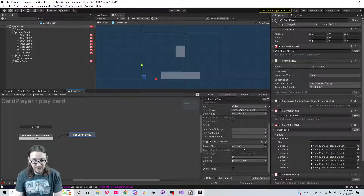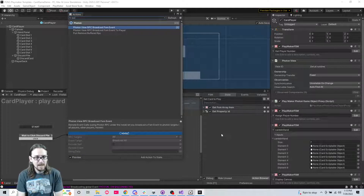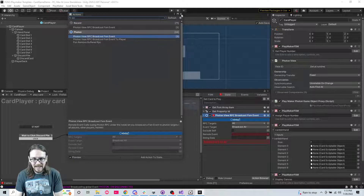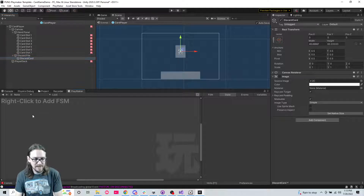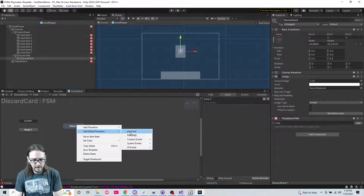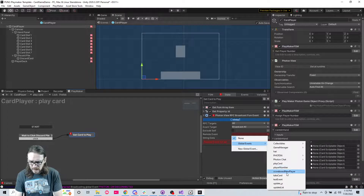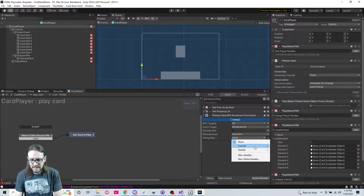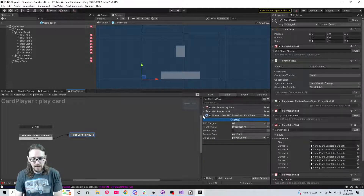We're going to 'broadcast FSM events to all', and it's going to be on the discard pile. On the discard card we'll add an FSM, add a state, right click add global transition. The event we're going to call 'play card'. Add global transition 'play card' back to the card player. The remote event we're going to do is 'play the card', and the string data we're going to send is 'convert play card id'.